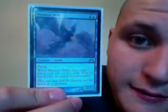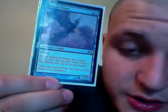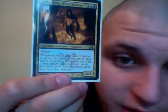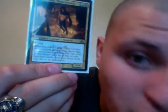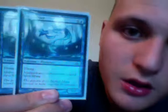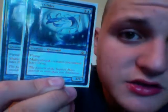Mind Grind Drake is another card we have — 1 blue, 4 colorless, so a 5 drop. Flying, when it dies, target player puts the top 5 cards of his or her library into his or her graveyard, and it's a 2/5. This is another really painful card — a 5 drop, 1 black, 1 blue, and 3 colorless. Flying, when it deals combat damage to a player, that player reveals cards from the top of his or her library until he or she reveals 4 land cards, then puts those into his or her graveyard — a 2/4. We have 2 Maze Gliders — 1 blue, 5 colorless, flying. Multicolored creatures you control gain flying. So it's a 6 drop and it's a 3/5, which is completely destructive considering Consuming Aberration is a multicolored card.